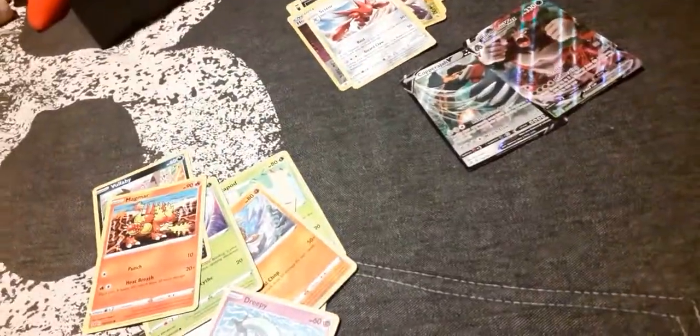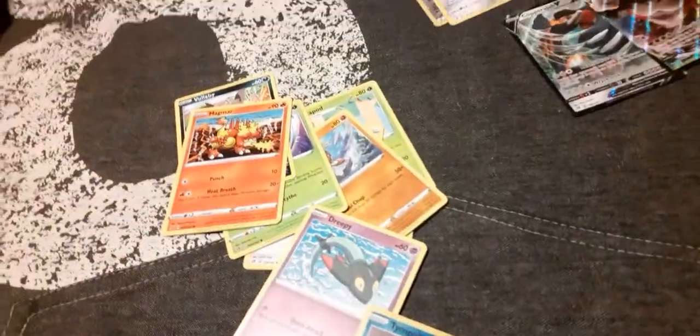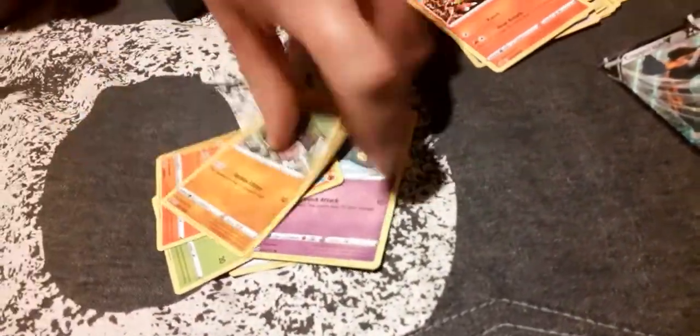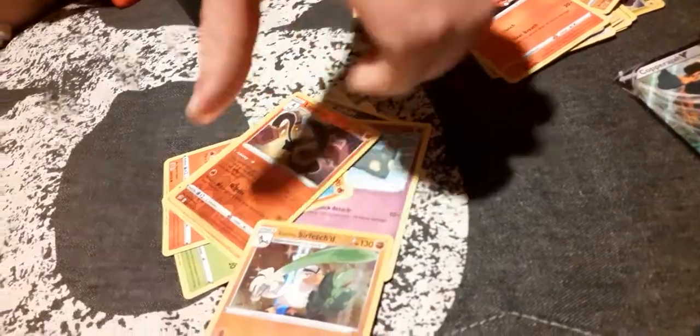And we've got more. Use your code. Grass Energy, Palipitoad, Speed Energy, Metapod, Cufant, Phoebe, Dreepy, Magmar, Yamask, Lampent, and Sirfetch'd. That's pretty good to have too.